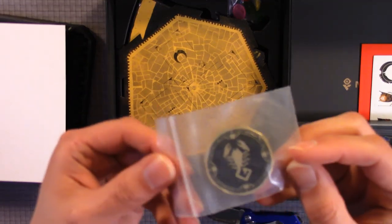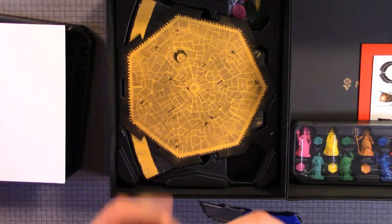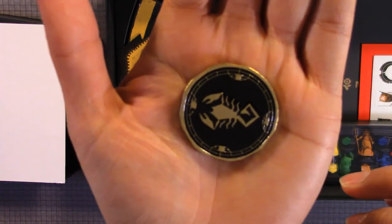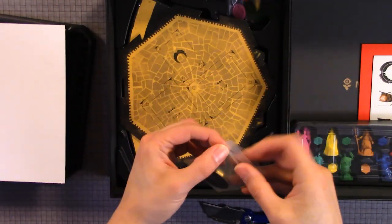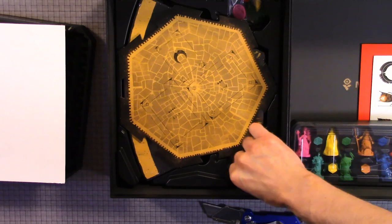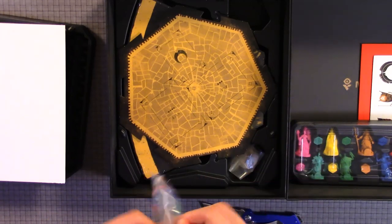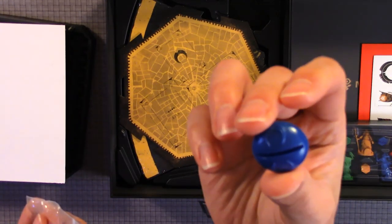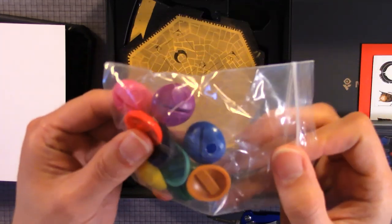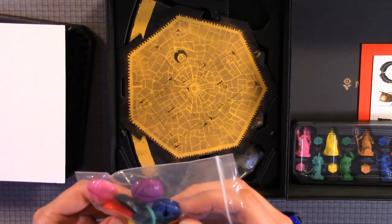This is the first player token — it's metal, really nice. Love the scorpion design. There are standees as well. There's a whole bunch of different colors: purple, black, red, pink, green, yellow, brown, blue, and light green.